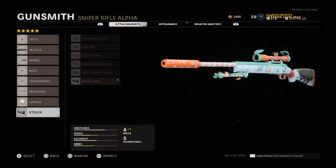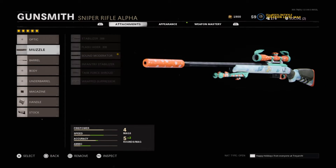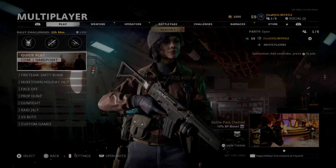So as usual, if you guys want the class, it's the Raider Pad, the Elastic Wrap, Seven Round Mag, the Extended Barrel, and either the Stabilizer or the Sound Moderator. Thank you guys for watching, like and subscribe for more, and I will see you on the Barrett video, I will see you on the next video.